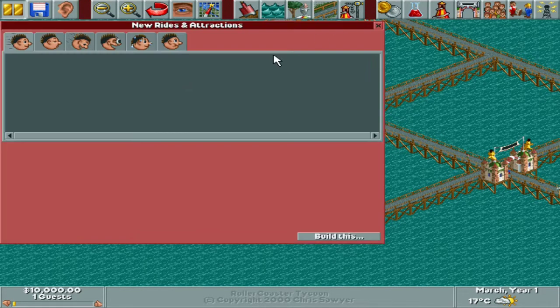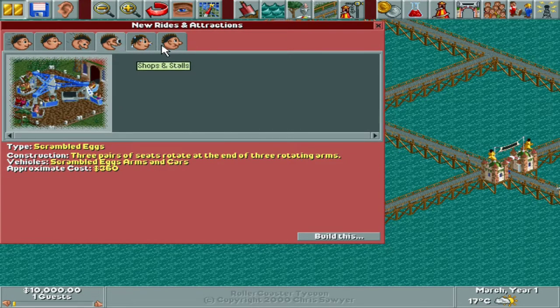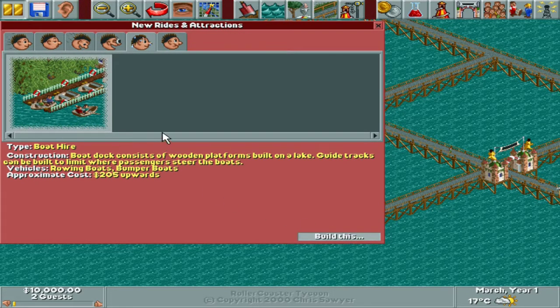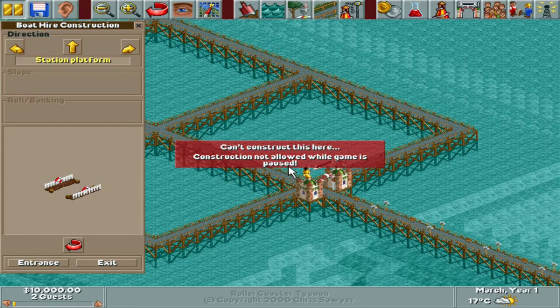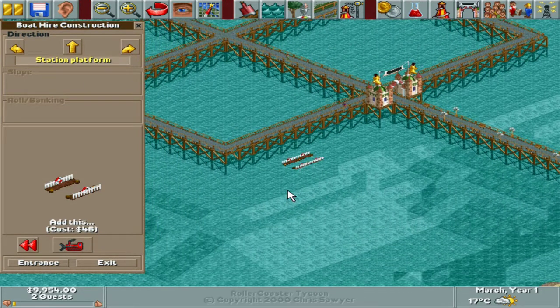Let's take a look at the rides - I'm guessing we have the standard rides. Yep, it's kind of a limited selection here. We can definitely have a water ride though, so that's a plus. I'm going to start with the boat hire given that this is a water park more or less. Can I put it out here when the game is not paused? I can.